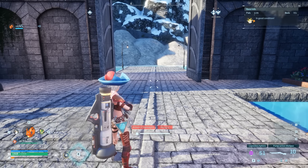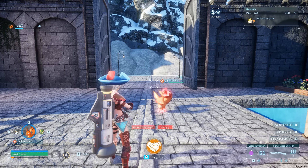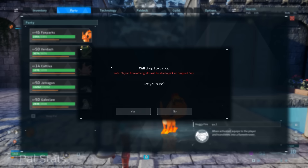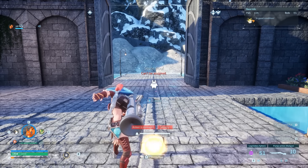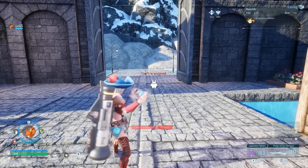Last but not least, number fifteen: summon down your pal and use its ability. To quickly refresh the ability, open the menu, go to party, remove the pal, then pick it back up. When you check the ability it should be available to use once more.